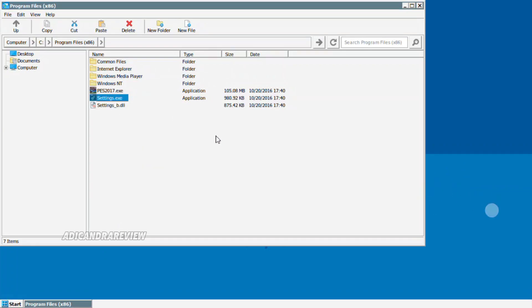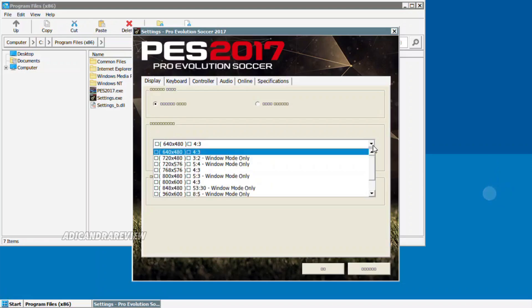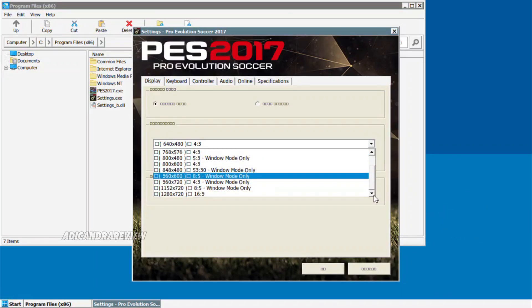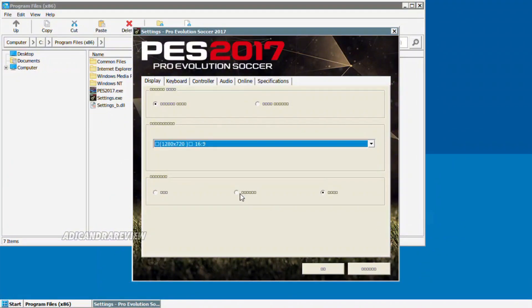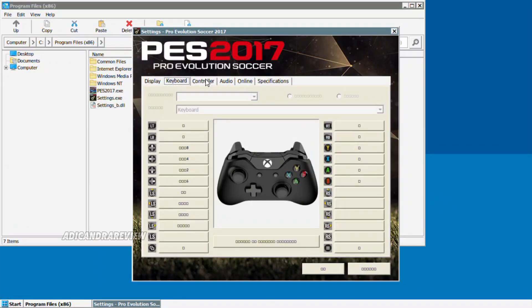Kalau udah, kalian tinggal buka settingnya aja. Di bagian sini kalian bisa setting-setting aja, sesuaikan dengan keinginan kalian. Tapi kalau untuk layar 16 banding 9 — yang paling wajib — yang paling bawah itu grafiknya. Di sini aku pakai grafik tertinggi yang udah aku bilang dari tadi. Grafiknya paling high.